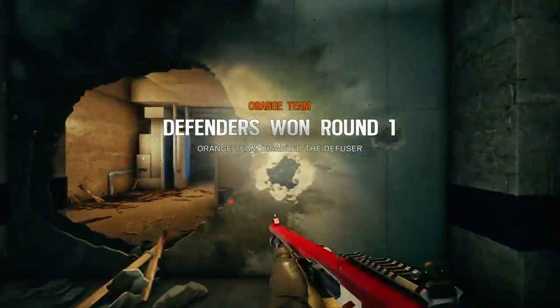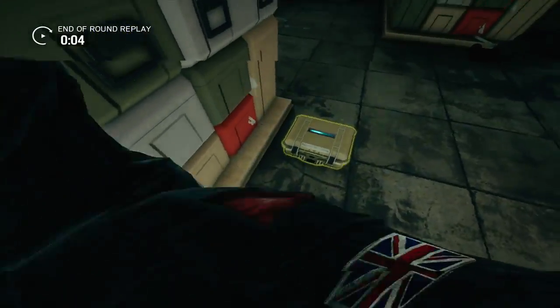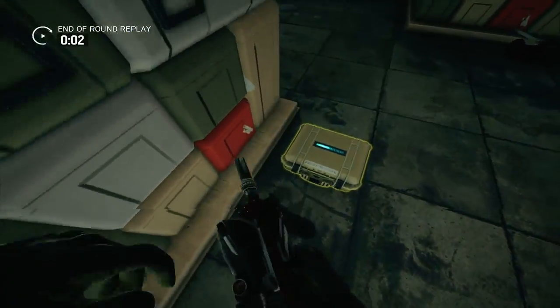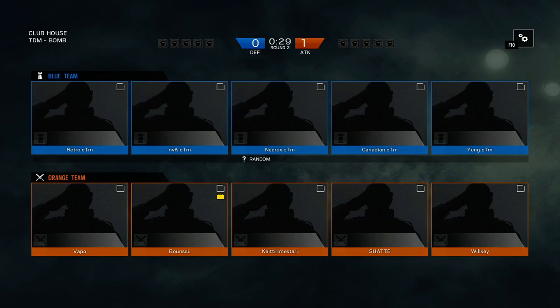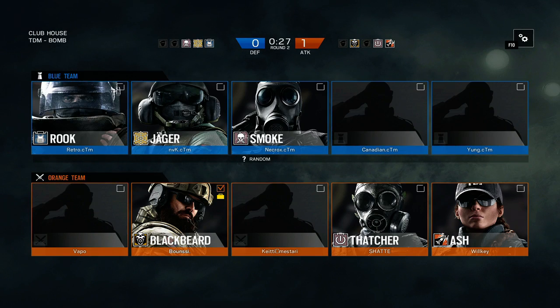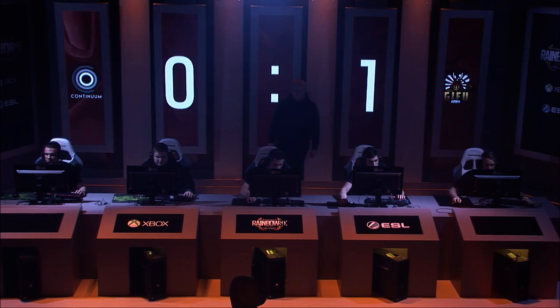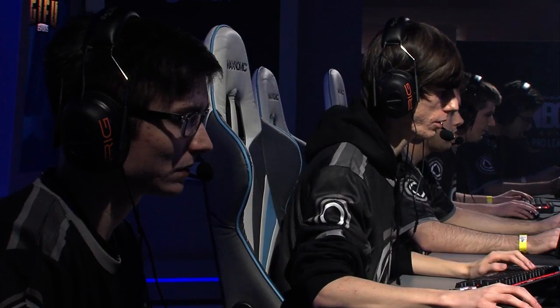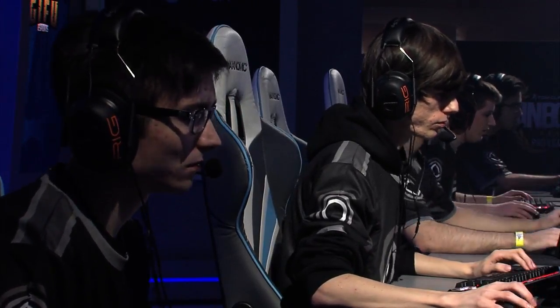That started out being Sisu favored, then went back over to being CTM favored, and then just could not hold it at the end. They got the plant down, couldn't hold it, but some great kills there. Canadian being one of the best Buck players I've seen — not surprised to see him get two from up there. NVK getting down probably didn't help slowing down their push, and Young not being able to continue with that shield push through the tunnel was a great start, but everyone was a bit out of position. Time is everything, especially on a push like that.